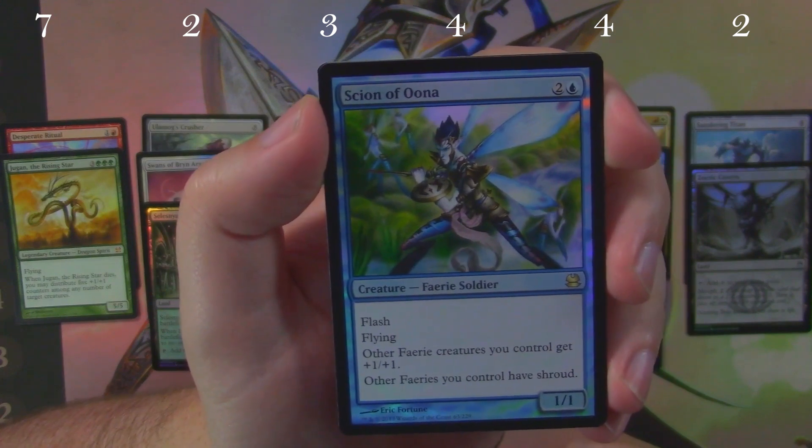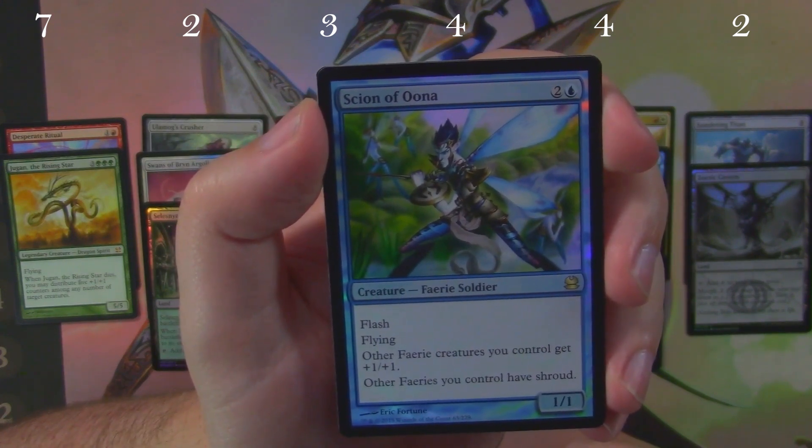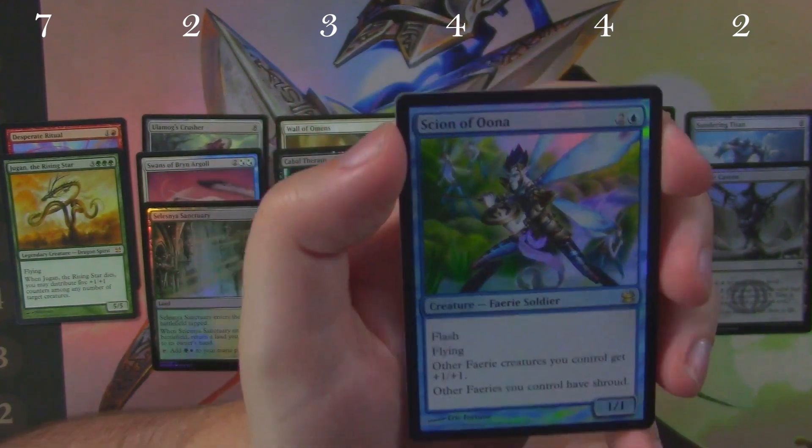We did get a foil rare here and it's a Scion of Oona — not a bad little fairy. A flash 1/1 for three that gives your other fairies +1/+1 and fairies you control have shroud. Can't complain about that.